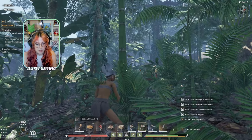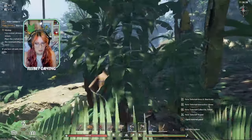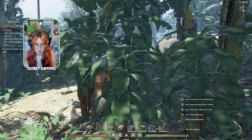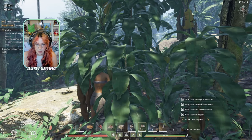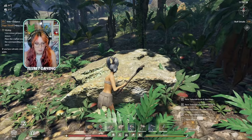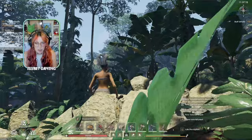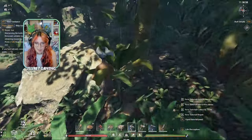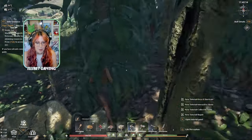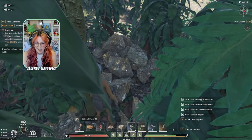We can equip our axe and hit a tree or a bit of bamboo — it'll work. Different trees give different stuff and it insta-collects into your inventory. We also have some quests on the side, which is quite beneficial to follow because they'll give you some early game XP and teach you a bit of what's happening. You can also skip the guides if you desire. We want to mine some stone — you can get rare amounts of metal occasionally.